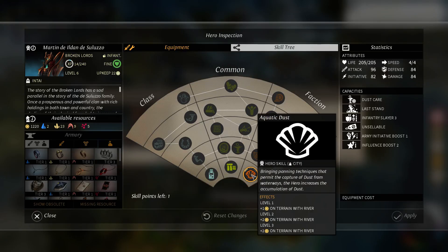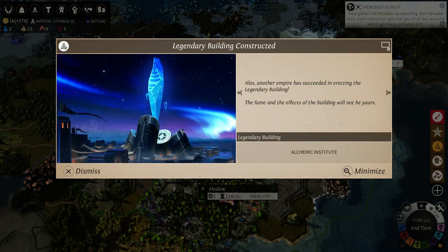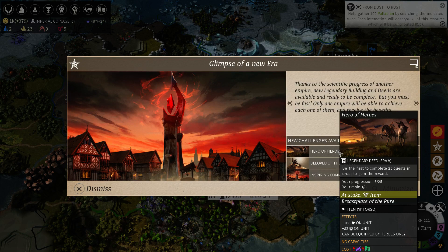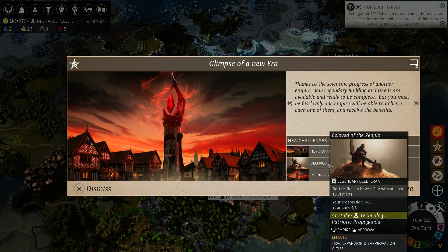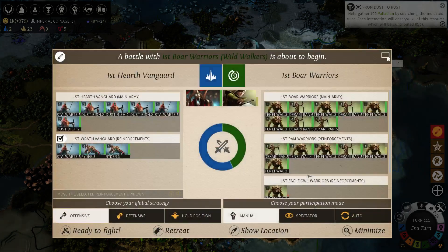Let's inspect this guy and head over towards the percentage dust boosters. Another civ has built the Alchemic Institute - wonder where that got built. And someone's entered the next tech era. We've got Hero of Heroes - be the first to complete 25 quests to gain the reward: an item with plus 168 health, plus 52 defense. Beloved of the People - be the first to have a city with 15 districts, giving minus 50% expansion disapproval. That's pretty big. And a legendary building - Inspiring Commander, also known as the Eye of Sauron: plus 100 dust, minus 50% dust for military upkeep, costs 5,000 production and 45 of the high-tier strategic resources.